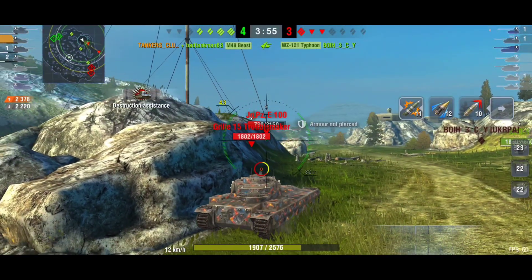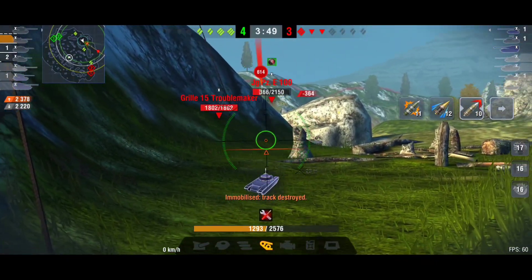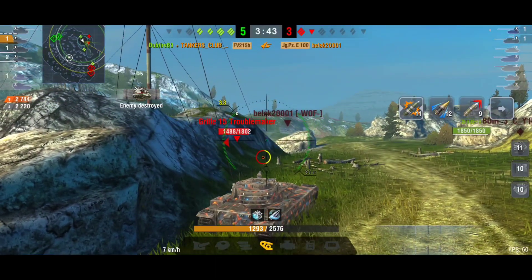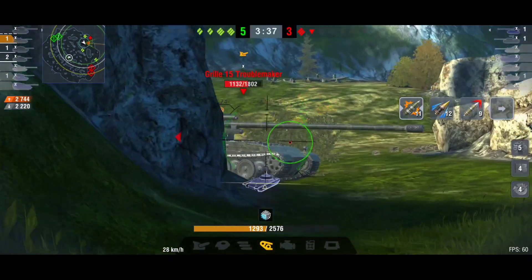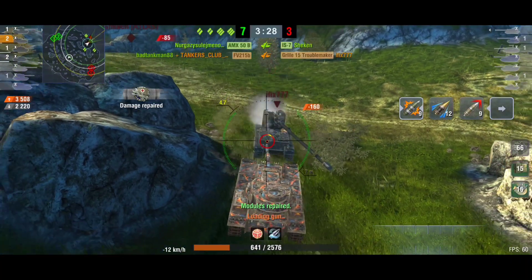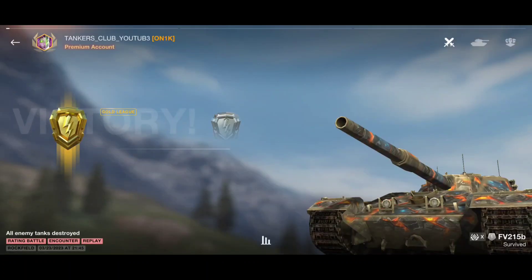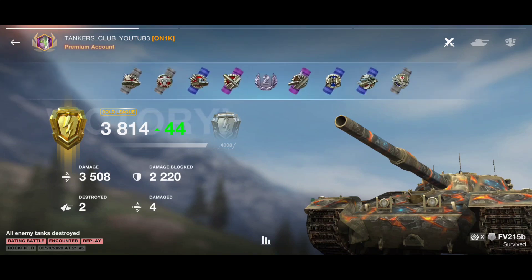Always carry your HESH shell and wait for the opportunity to fire it. We can deal a lot of damage and have good HESH penetration compared to other heavy tanks. There goes the Jagdpanzer E100 — we can penetrate a lot of vehicles with HESH shells, even some heavy tanks. Now I'm trying to face-hug the Grille and without even aiming on me, he couldn't penetrate my turret, so he tried to aim at somebody else. I was face-hugging him and it was all red for him.